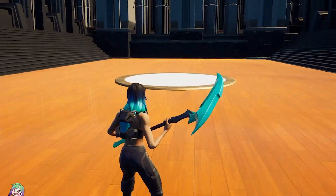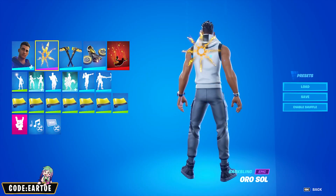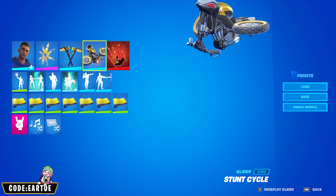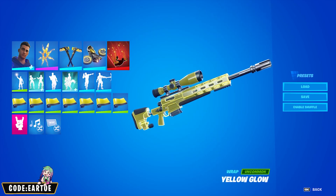Next we have a combo for the Synth Striker outfit. For him: backbling Oral Saw, pickaxe Plasma Circuit, glider Stunt Cycle, contrail Sep Light, and wrap Yellow Glow.